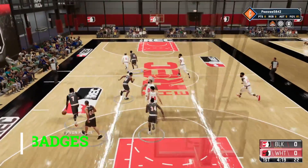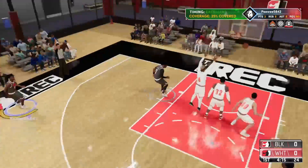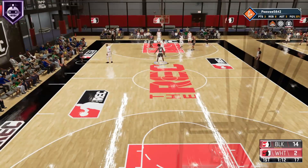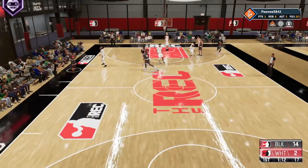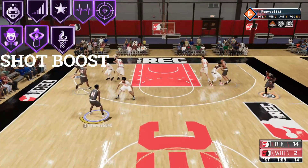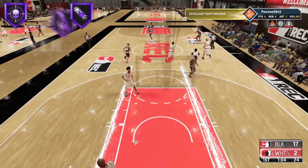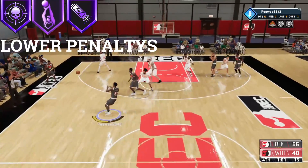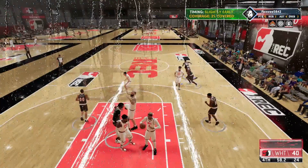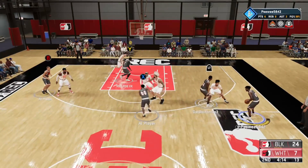Now we're gonna take a look at additional badges that go good with Deep Threes. The number one badge I always use with this badge is Green Machine — that's basically gonna give you a shot boost when you have an excellent release. The badges you see in the left hand corner will activate with Deep Threes and increase your chances of making that shot. I also recommend that you get one of the penalty badges so that when your opponent is near you it'll better your chances of making a shot.